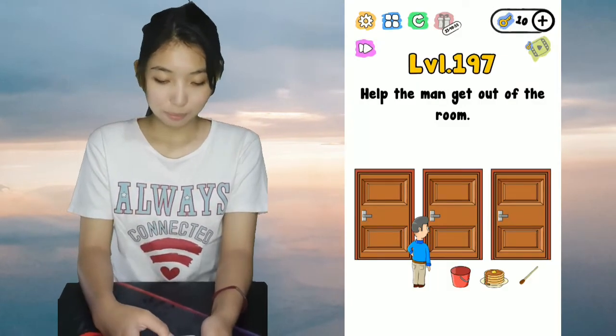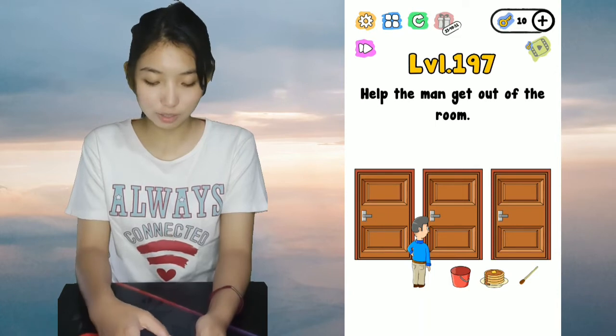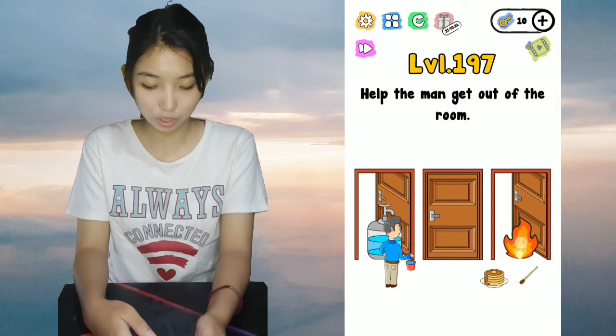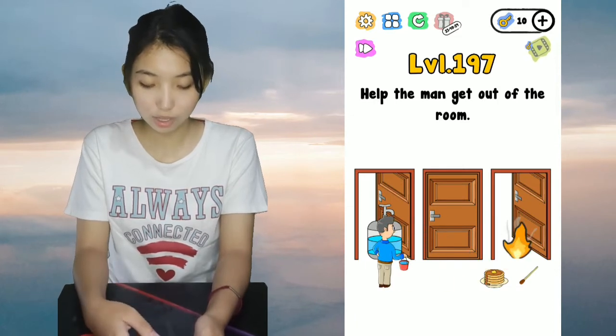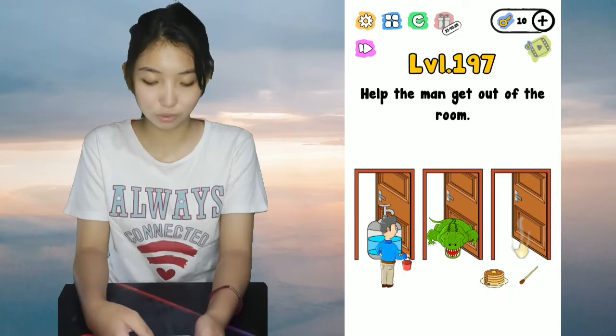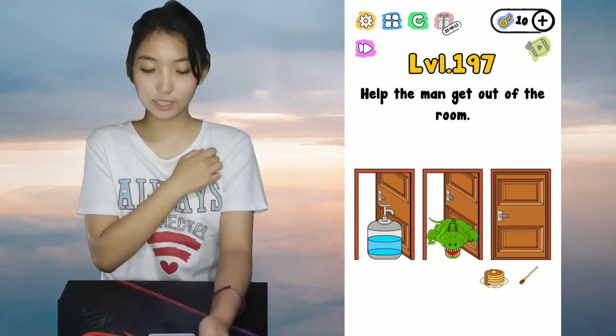Next, okay. Help the man get out of the room before anything else. Tap on the bucket, and then you'll see two doors. You'll get water from this one, and then this one, then this one, then this one, then he can go. Now, this is a crocodile, so don't go there. Then that's it!